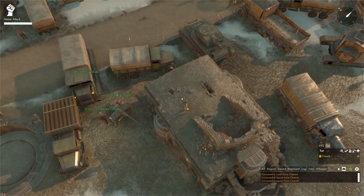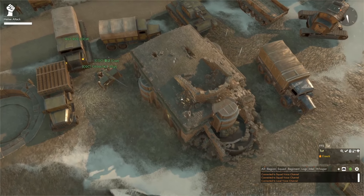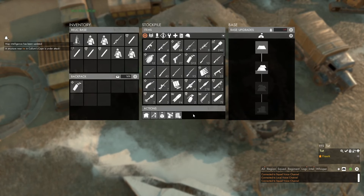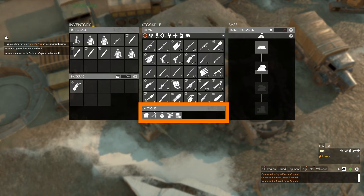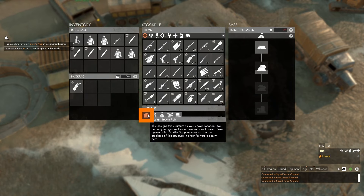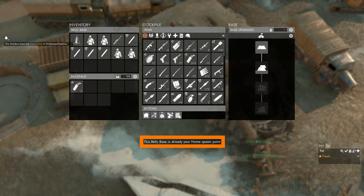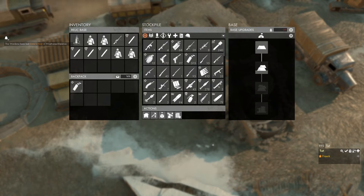We spawn at the Relic Base at the Scrying Belt. If we come from the roof and press E to open the inventory of the Relic Base, go to the Actions panel and click the Assign Spawn Point button, we can see that it says this Relic Base is already your home spawn point.